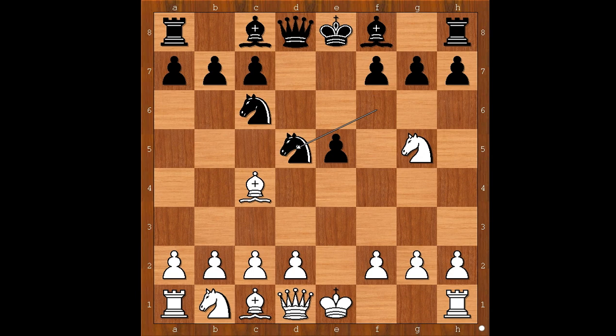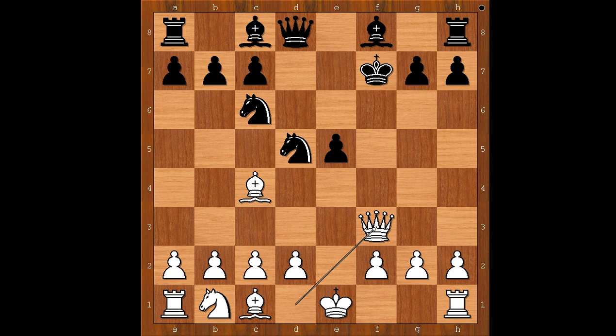And now white plays the obvious. What is the obvious? Nxf7, forking the queen and the rook. Nxn, Qf3 check — forking the king and the knight on d5.